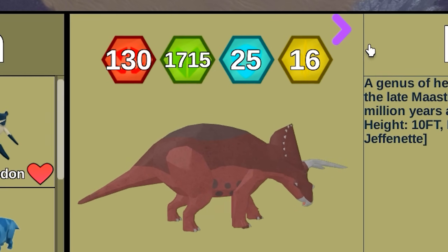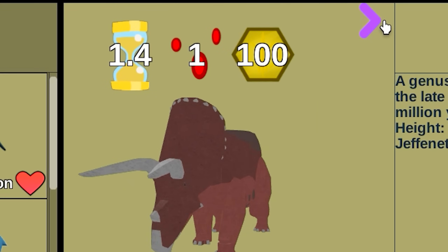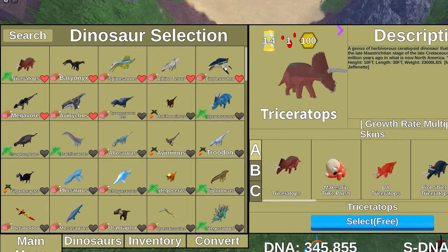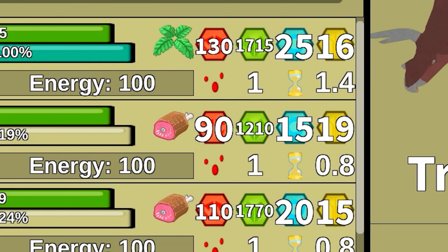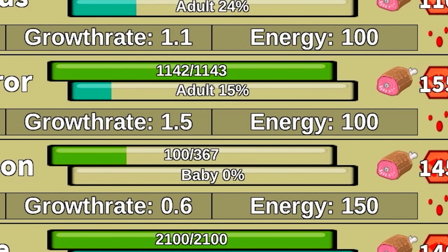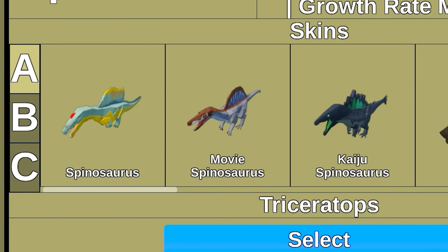You can basically see all the stats for your dinos now, including its diet, attack rate, bleed, and all that good stuff. There's also a list layout option, which I find to be extremely useful. Here you can see each dino's full stats and your progression with them, so you know which dinos you've got elder and which you don't. Skins are also better organized now.